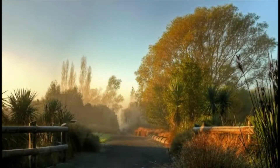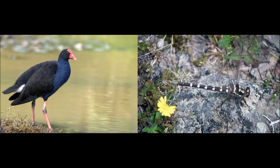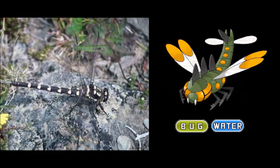Route 2 will still be based on the Waimakariri region, but instead will be based on the wetlands prior to its transformation as a farming area. Route 2 will have trainers such as youngsters, ninja boys, and parasol ladies. During the day, you will find Pokémon such as the Pupico and the Dragonfly. Pupico are known for their dark violet plumage and interesting social structures, and will ultimately evolve into a similar-looking bird, the Takehei.